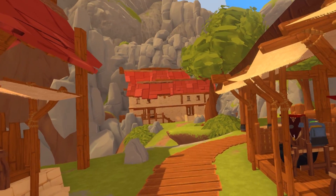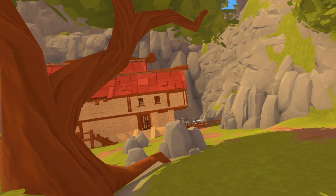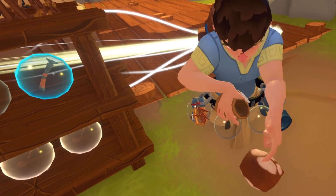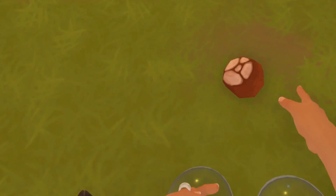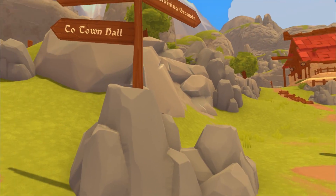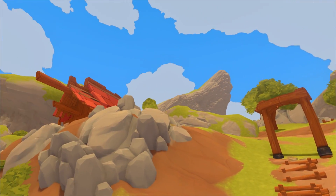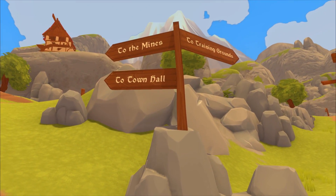If you ever just need anything, feel free to ask people because they're generally nice and have a lot of stuff. If you need food, just ask — people will give you food. From the store heading up, you'll see the sign. There's the town hall up there, and the mines are further up in that direction. We'll hit those up later. We want to head towards the training grounds.